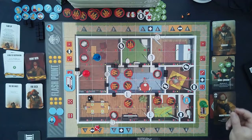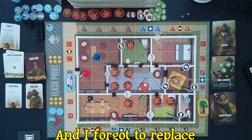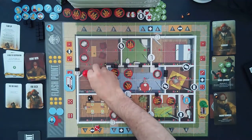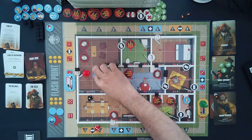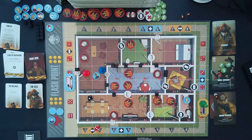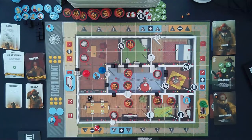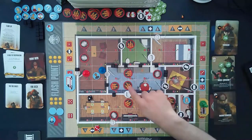We place a token on the imaging technician showing he moved. We have the driver operator and generalist left. Since we lost that victim we need to respond. The driver operator spends two points to move down and two more points to put out that fire. He banks his last action point — I don't want him inside in case there's another explosion. We bank the generalist, mark him complete, and worry about him next turn.